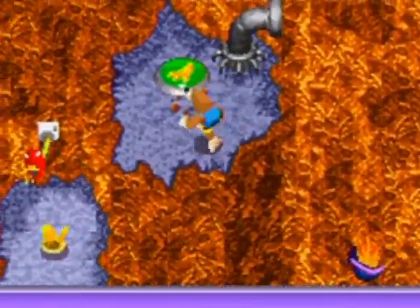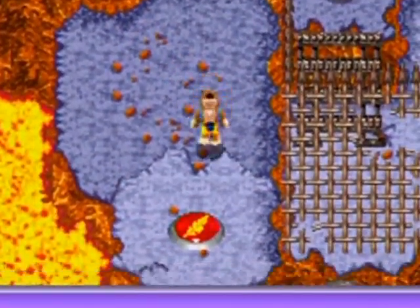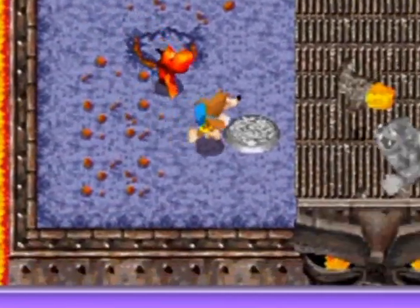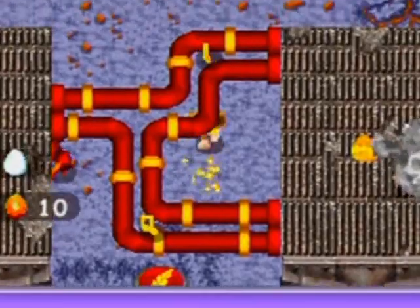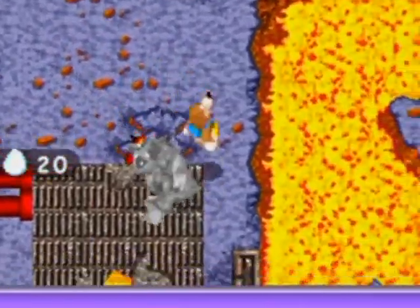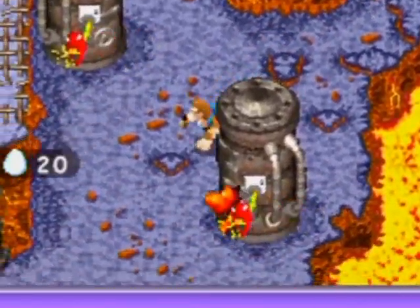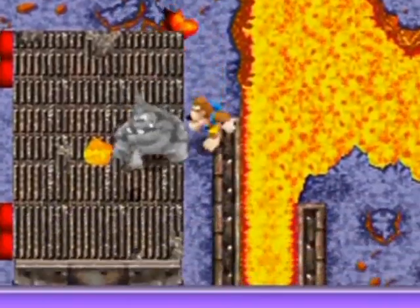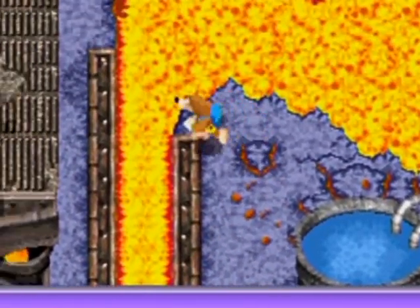I'm doing well, a lot better than I thought I would, actually. Now I'm just trying to think what's left, basically — what do I need to do around here? Well, I know that there's that Jinjo in that toxic waste. Maybe I should just do that transformation and just get that over with.